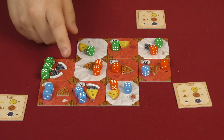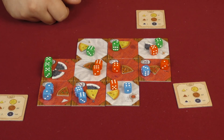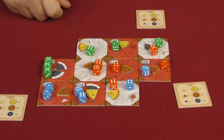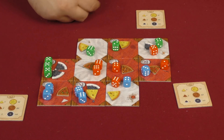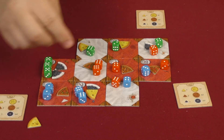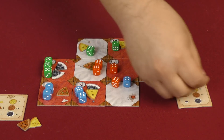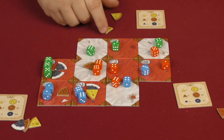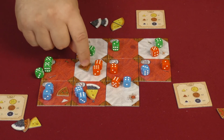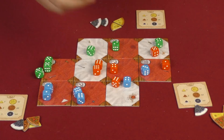Now the morsels are distributed. If you have the most number of dice on a table, you're going to get all of those morsels. In the case where the number of dice is equal, the higher value will get the morsel. If the values are also tied, then nobody gets the morsel — they're just taken away. In this specific case, orange is going to be getting this one, and orange got this one as well. Blue got this one because they have the same number of dice but the higher value. Green is uncontested on several tables, as is orange, and blue is also uncontested over here.